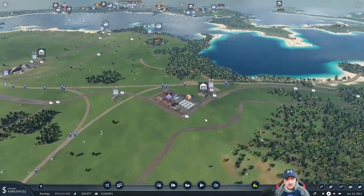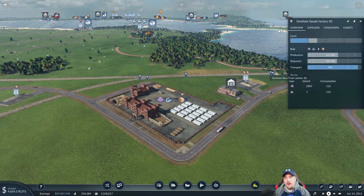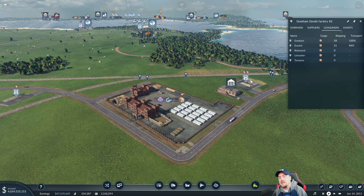And that is goods. One of the things I found out in my pre-planning is that currently there are only five towns that demand the product goods. This one right here is delivering to Gresham and Everett, and we have another plant which is already covering Torrents and Lancaster. So it's leaving Richmond all out on its lonesome, not being delivered to.